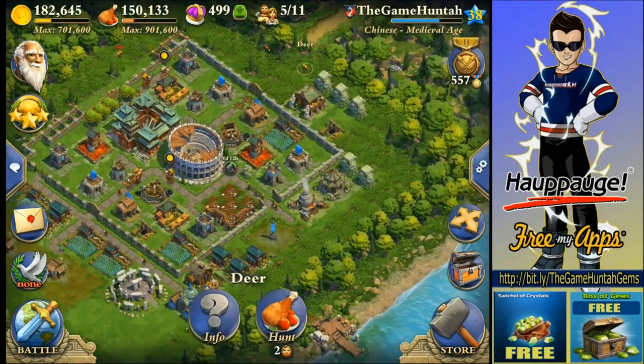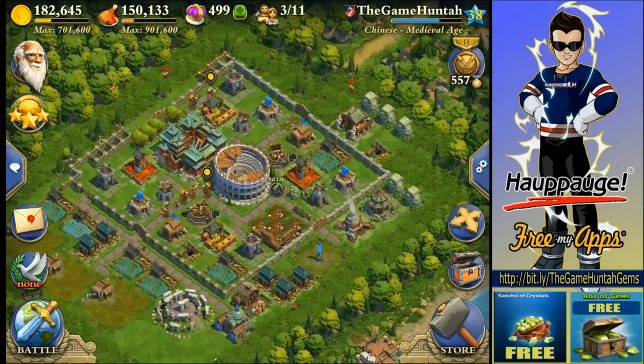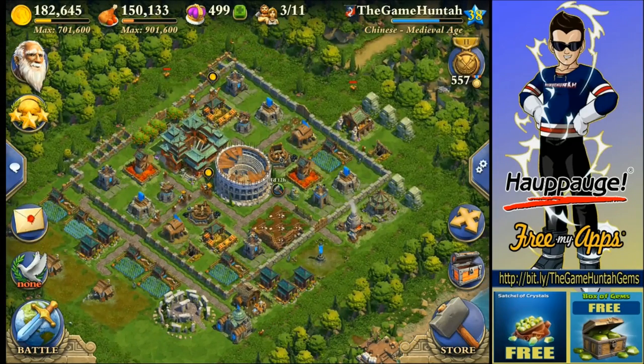Alright everybody, this is the Game Hunters signing off. A good, nice episode of Dominations. Ballista — extremely, extremely powerful. Get that as soon as possible, it's going to help you a lot on offense. I will see you in the next episode. Take care, everybody.